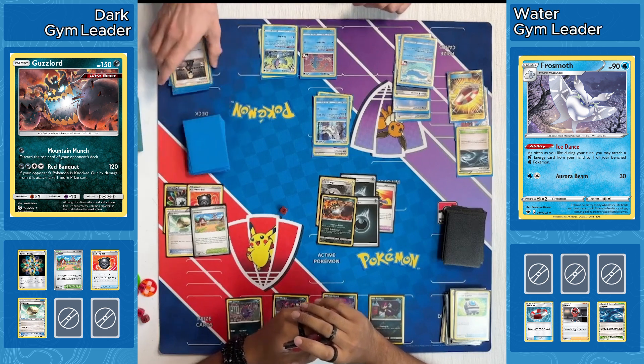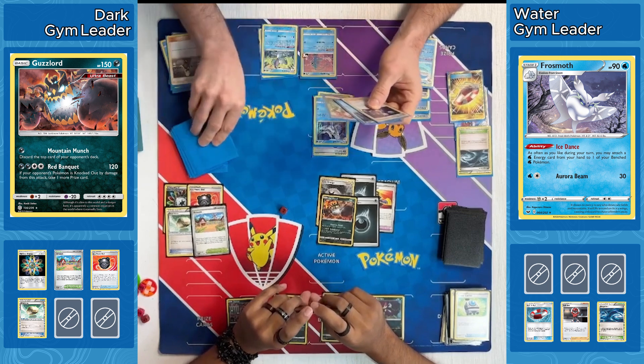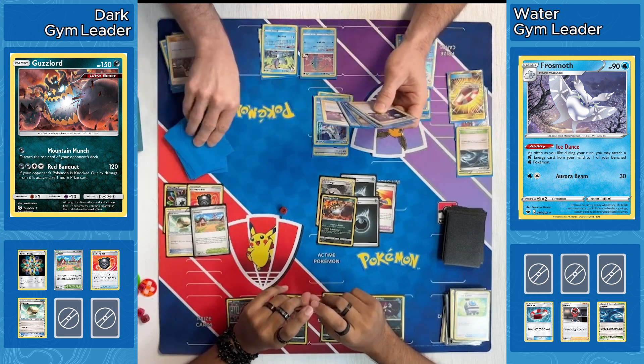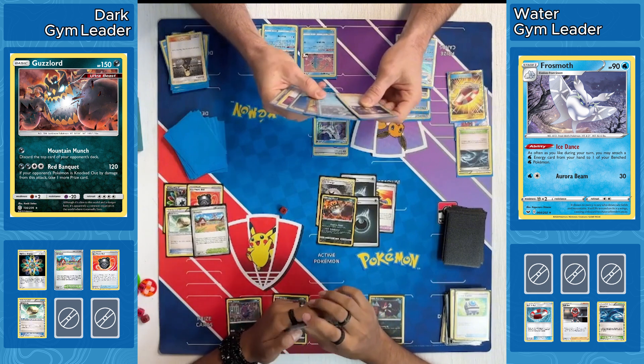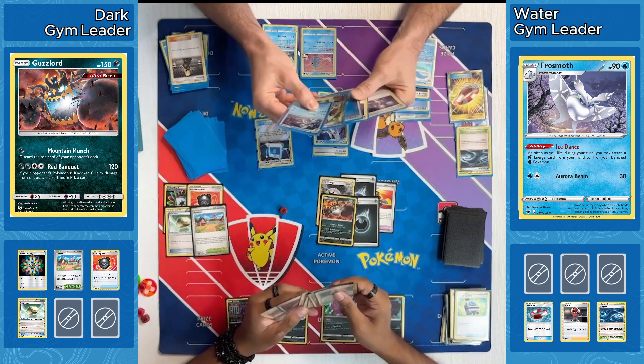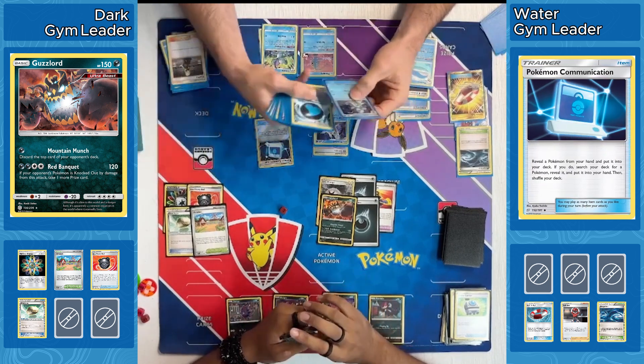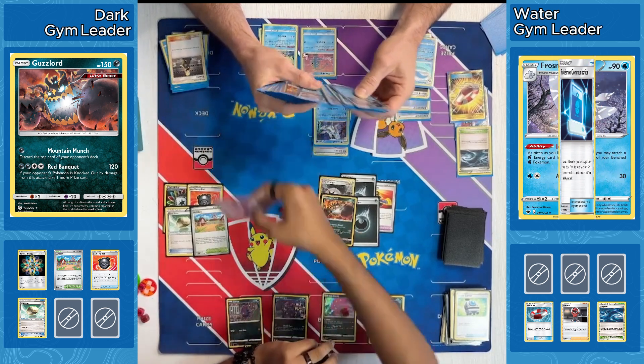Cynthia was grabbed from the prizes from our Water player, so that gets played down — going to shuffle the hand back in and draw six. Guessing they did not have much going on because they didn't play any cards before that. They're hoping to find at least one Water Energy — they do need that to be able to start attacking with this Wailord. Water does play a lot of Energies and multiple ways to find them. Professor's Letter was already used but Capacious Bucket is still in play. Pokemon Communication goes down putting in the Archibax — it's the middle stage evolution of Frigibax, allows them to search for one other Pokemon.